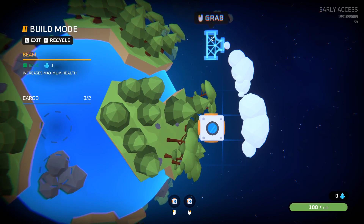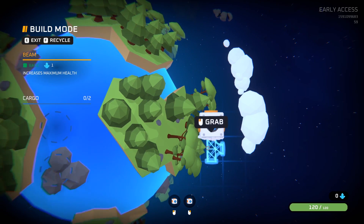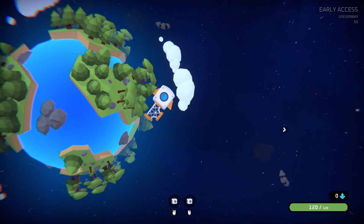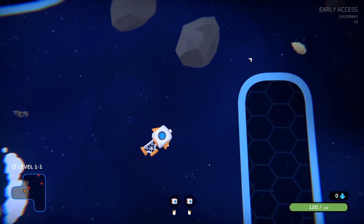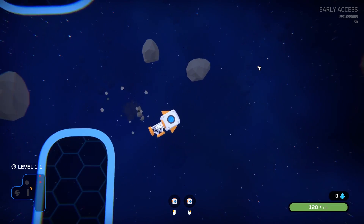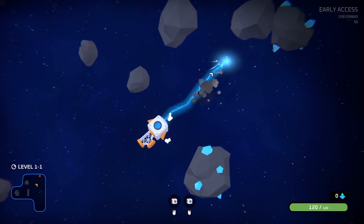This isn't very much of anything — it's just a beam, it doesn't really do anything, it just makes our ship a little bit bigger. Let's get out of this build mode, get away from the planet — now we've scanned it — and finish off the enemies. Eventually we'll find a warp point to get out of here on level 1.1.